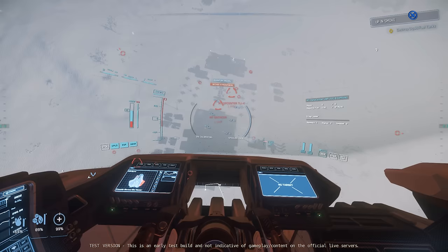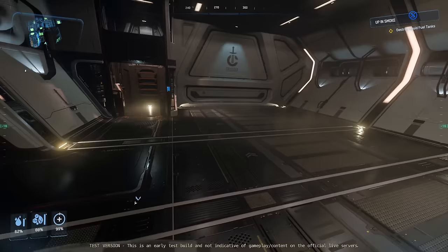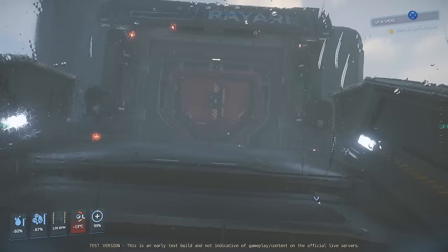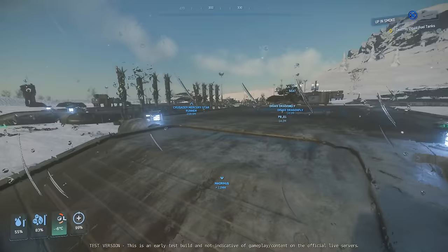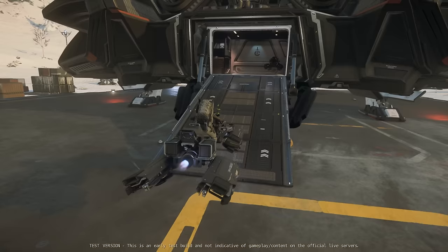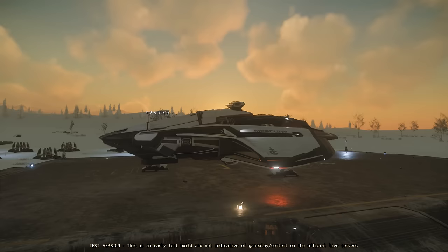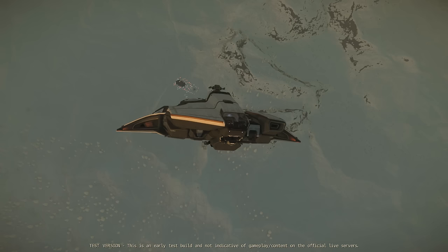I think I might be desyncing into the ground and just not seeing it on screen, because I suddenly took a ton of damage even though I was nowhere near the ground. I brought it down real slow just in case. We'd be bringing along two dragonflies — enough for the three of us — and soon I was ready to get airborne again to return to Port Tresla to pick up my fellow aspiring criminals.